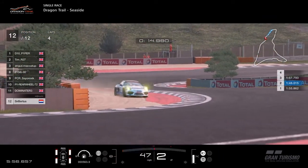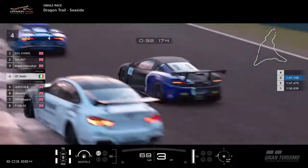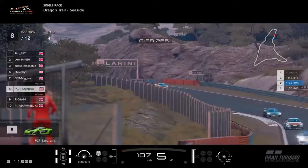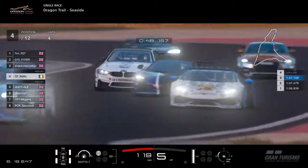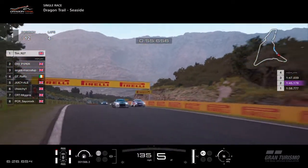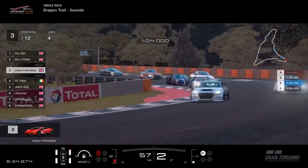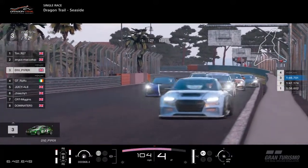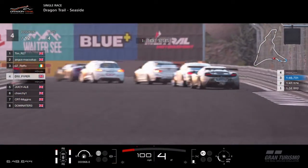The BMW and the McLaren both handle really nicely. As Subirtus Tokyo drifts into the first chicane. Juicy Ale trying to go around the outside of Raffo. P-Gib also trying to make moves but just struggling to get through some of this traffic. It's a big battle going at the top — everyone trying to get an advantage. Tim is now leading the race. Piper is going to give him a little bit of pressure. The TT's got good brakes so he should be able to brake nice and late into here. The Lamborghini will have superior traction and is able to drive down the inside of Piper.